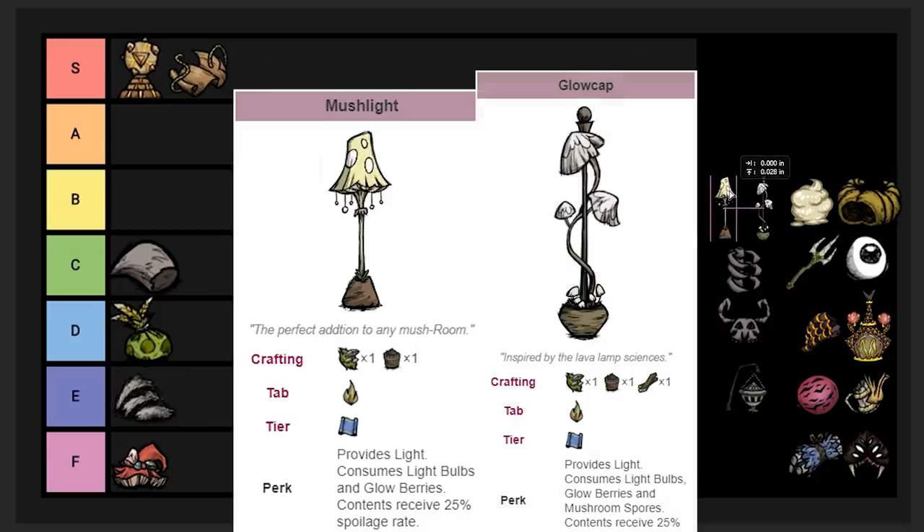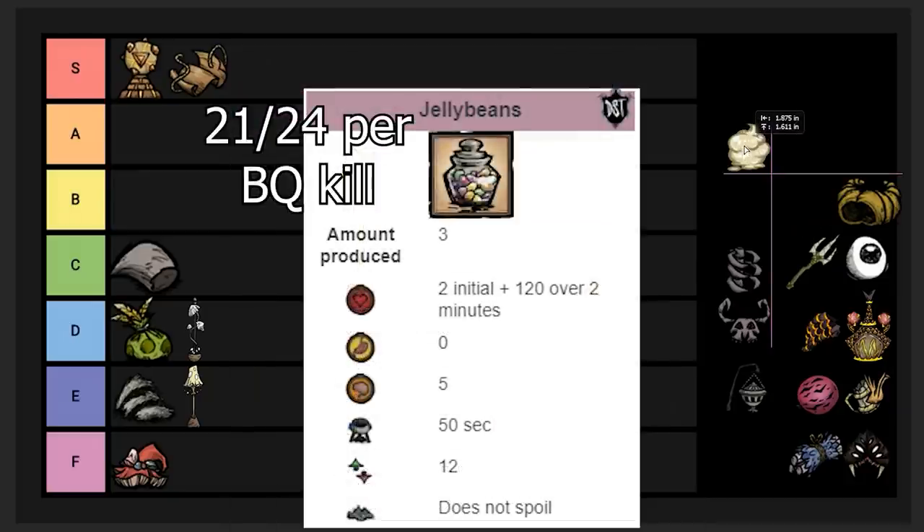These two lamps both drop from Toadstool. The cheaper one cannot hold spores, which last longer — putting spores in the better lamp gives 60 days of light. The cheaper one is probably around 30 to 40 days since it can't use spores. I'm putting the cheaper one in E tier and the better one in D tier, mostly because they're hard to get and you don't really need stationary light sources. These are more for mega-basers who want something decorative.